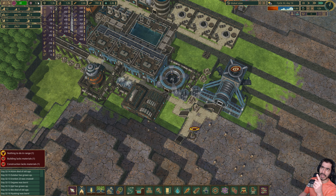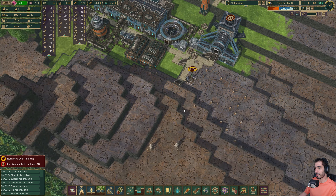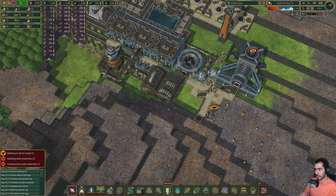Once we hit 10,000 science I'm gonna unlock this building for bots, because this is a source of injuries for our beavers.